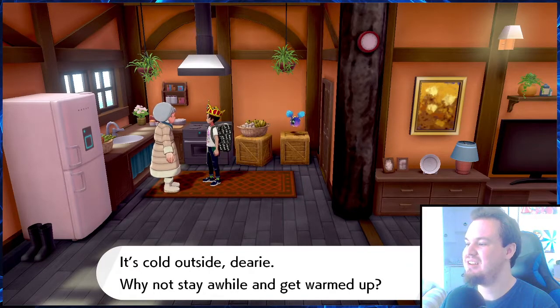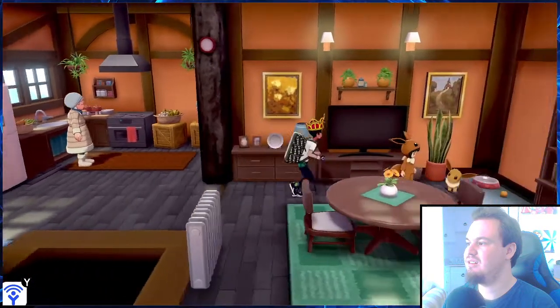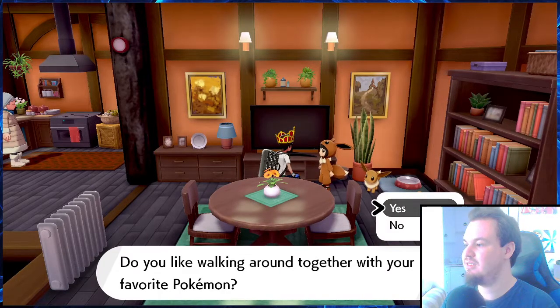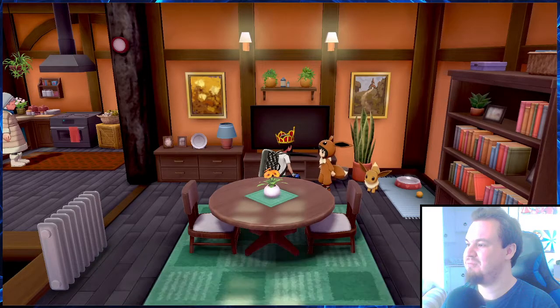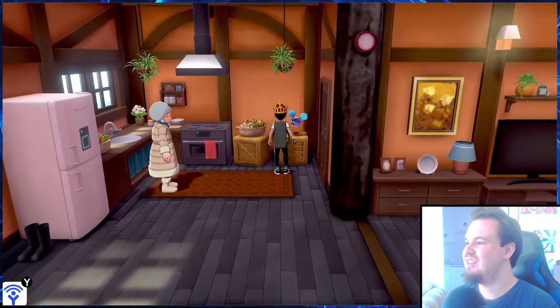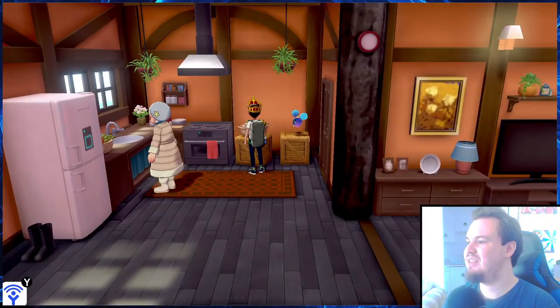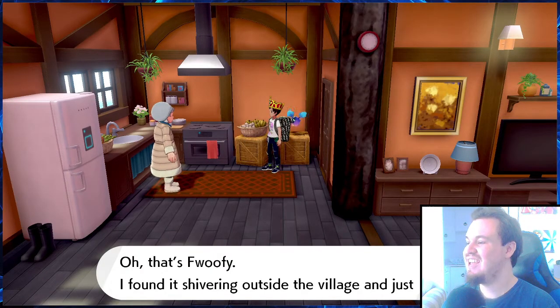NPC says: 'It's cold outside, dearie, why not stay a while and get warmed up? Do you like walking around together with your favorite Pokemon?' Yeah it's the best! Oh, this is where you change the thing. Still, they have a Cosmog in their house — that's a legendary Pokemon. His name is Foofy!